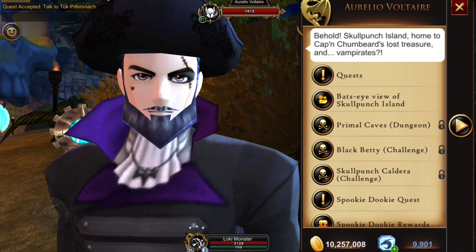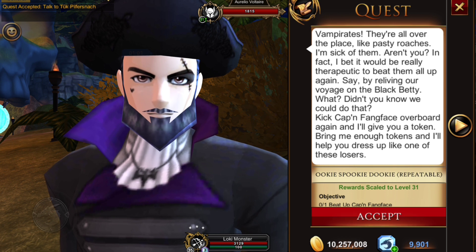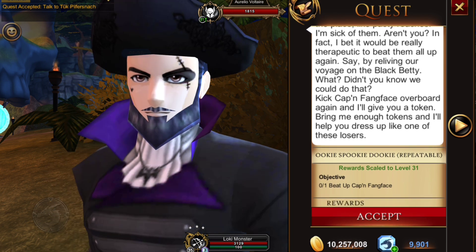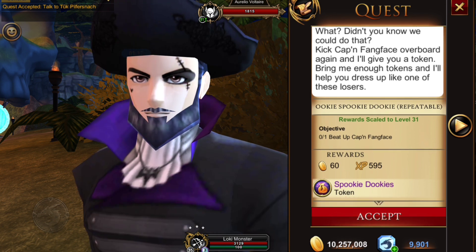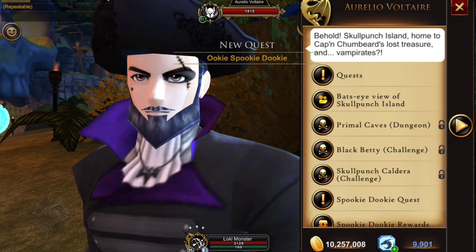Before you enter this dungeon you're going to want to grab the Spooky Dookie quest. I grabbed this at the very beginning of the game before I had even unlocked the Black Betty — you need to complete the quest line in order to unlock it. You get one Spooky Dookie token for each time you do this repeatable quest, which you can use in the Spooky Dookie reward shop.